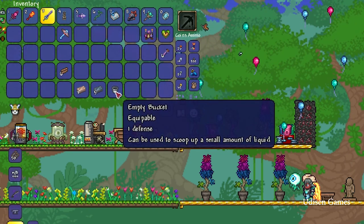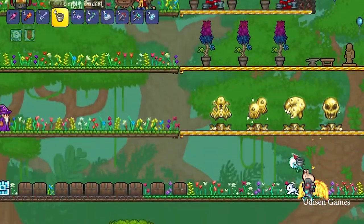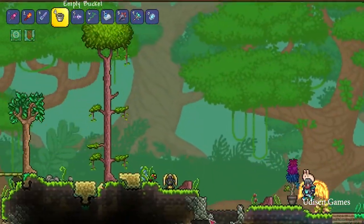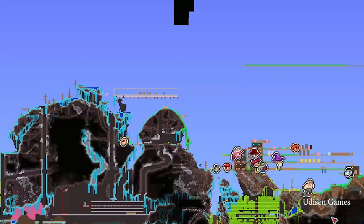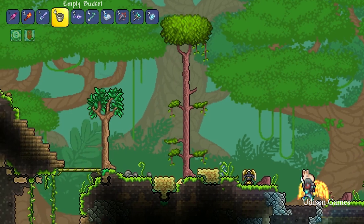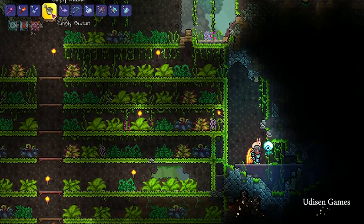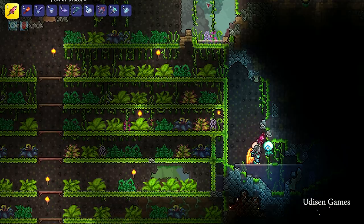After that, place the bucket in your hotbar and search for water somewhere. I see water here. Place the bucket in your hand, press the left mouse button on the water, and the bucket becomes a water bucket.